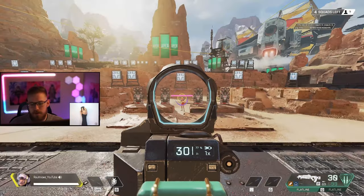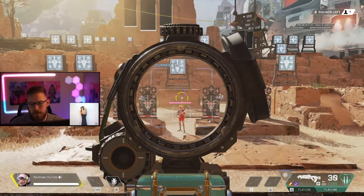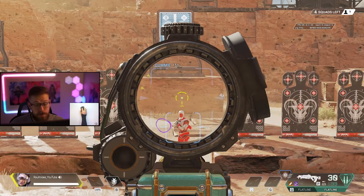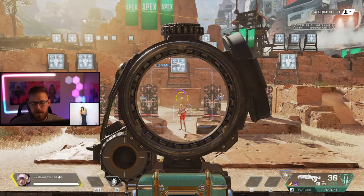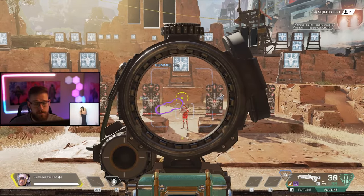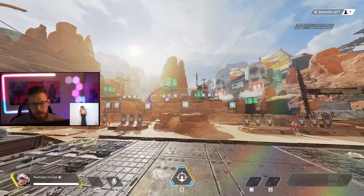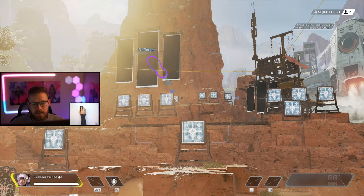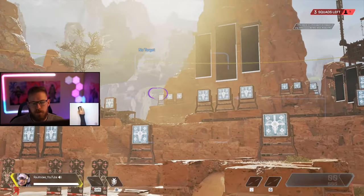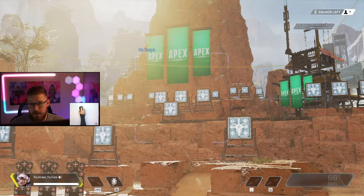For those who enjoy the one-by-two, Vantage's passive does not activate on the two times portion. However, with a two-by-four scope, even on the two times you do get the bullet drop indicator — you still can't use it on guns like the Wingman, but if you refuse to use a three times, the two-by-four on two times is a workaround. Also, when rotating and you spot an enemy without a good sight, you can actually zoom in without a weapon to get the equivalent of a three times to scan enemies or check if an area is safe.